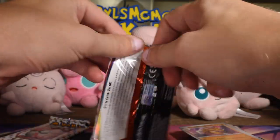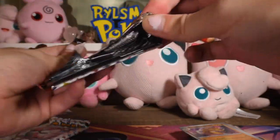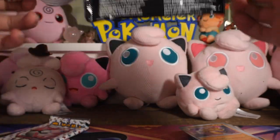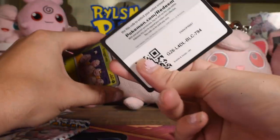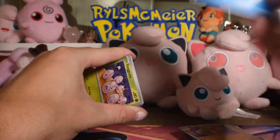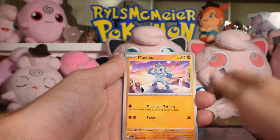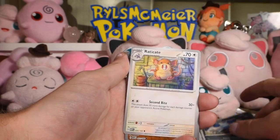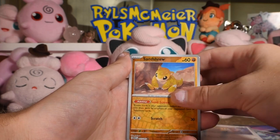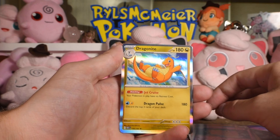We're at three hits this booster bundle. Code card, non-holo energy. Exeggutor, Clefairy, Machop, Porygon, Rapidash, Net Ball Arena, Raticate, Sandshrew reverse, Clefable reverse, and Dragonite as the rare. Nothing new there, I don't think.